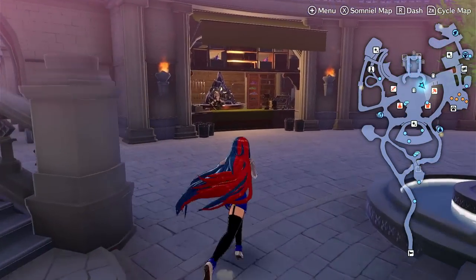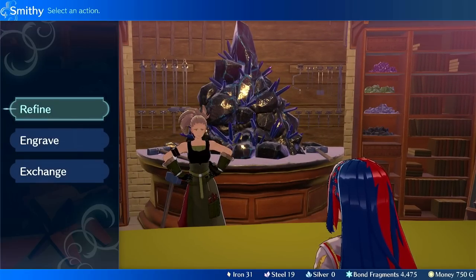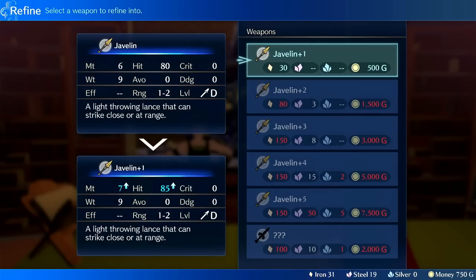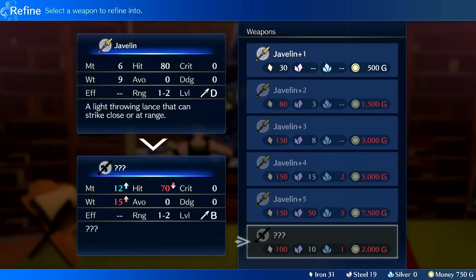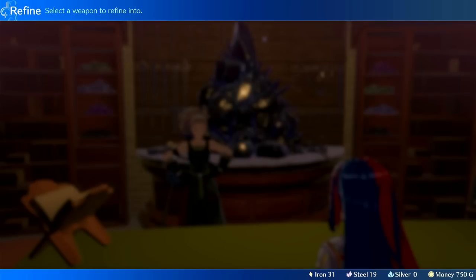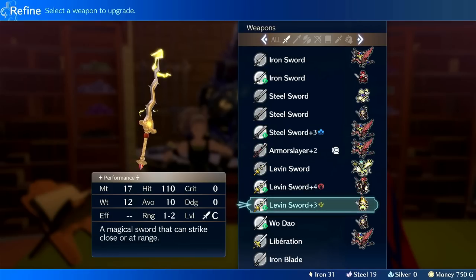For weapons, early game just hand her a steel lance with Sigurd's engraving — it consistently performs and she'll one-round most enemies. Iron weapons I'd skip on her. Javelin can be a decent option; its weight is low enough that she usually doubles with it, though I wouldn't prioritize upgrading it early. Spear I'd avoid completely — it's 15 weight and very unlikely she'll double with it. Early game priority is steel lance, steel sword, and leavensword.